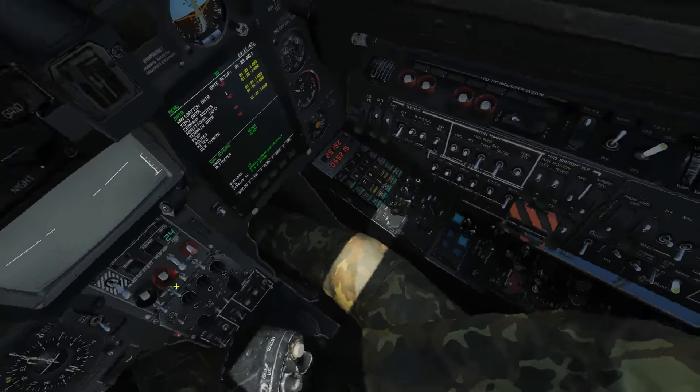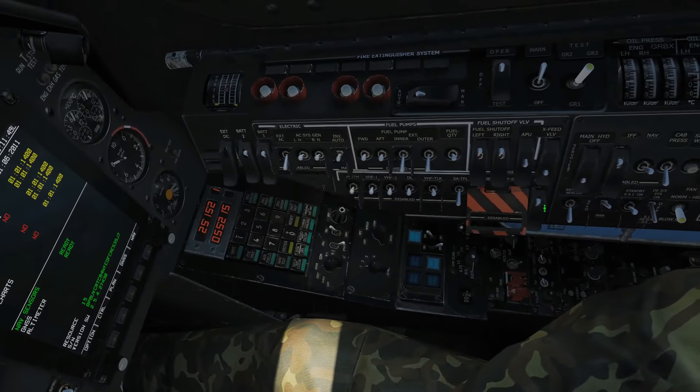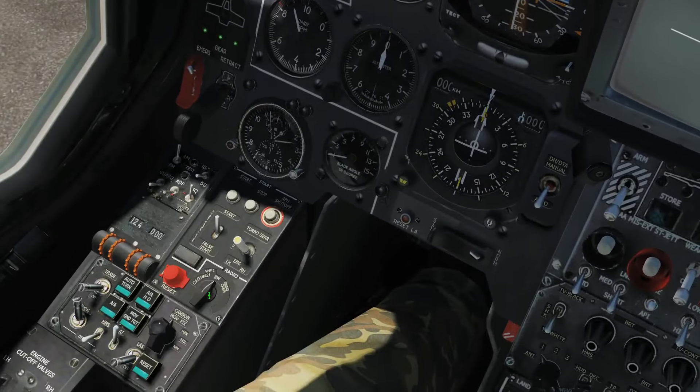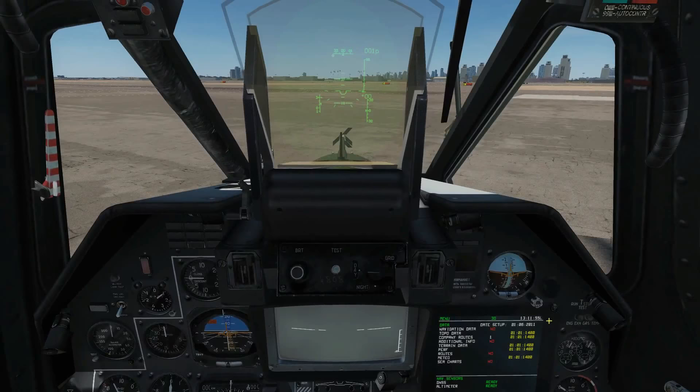The first thing we're going to do is make sure our armament switch is on — make sure it's in the up position. Next we're going to turn our comms to ground crew so that we can talk to our ground crew for arming.